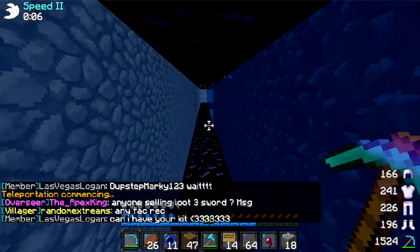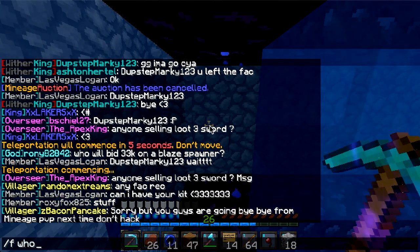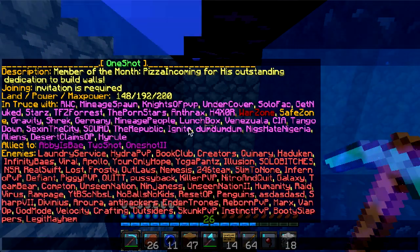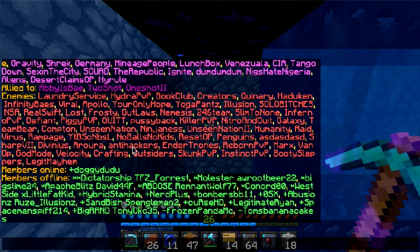Hey guys, Ice Suspect here. Today I'm going to be doing a base tour of One-Shot. The faction I am in currently is actually probably one of the biggest factions I've been in. Abbey's Bay — we got a ton of enemies, so it's actually been hard to TP out of spawn.